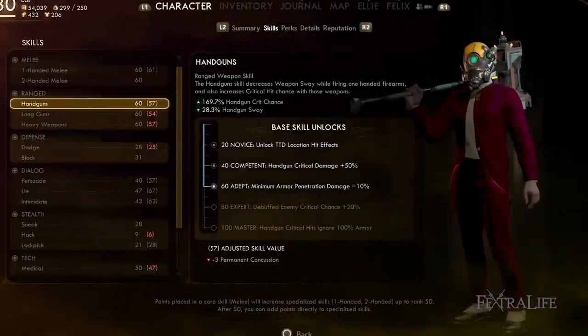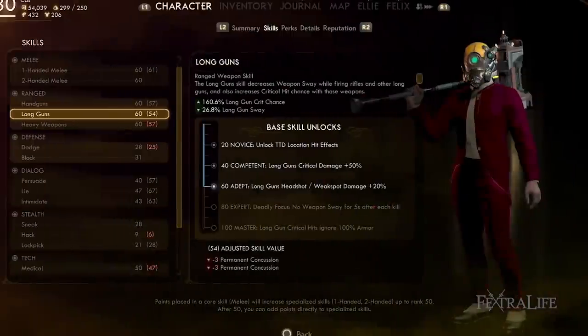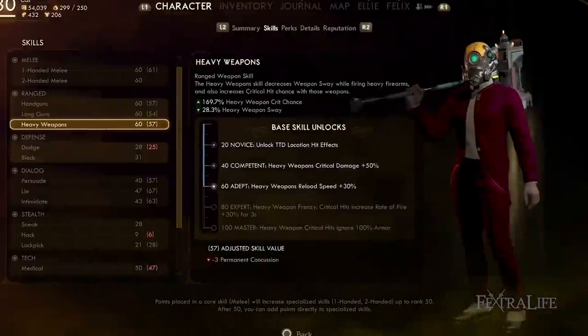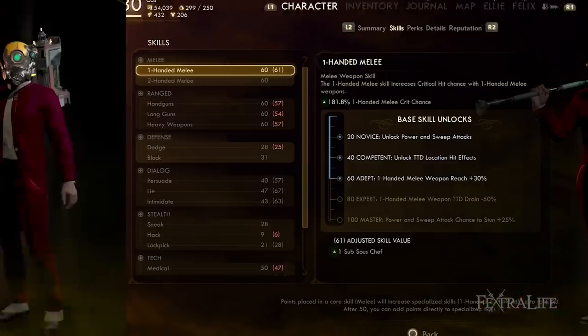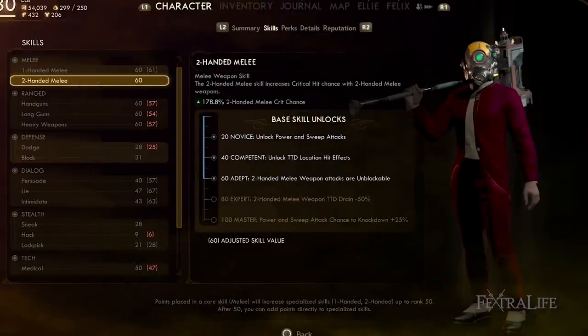Besides Science, you want to invest in Ranged and Melee in order to get these skills to around 60 each. 60 is a great point for Melee and a decent point for Ranged weapons. If there is one type of weapon you like more than others, you can take that skill up to 100. Any other skill points can be spent however you wish, as that is all that is really needed to complete this build.